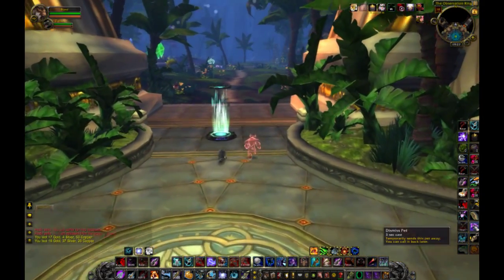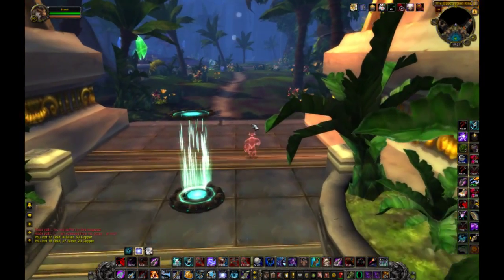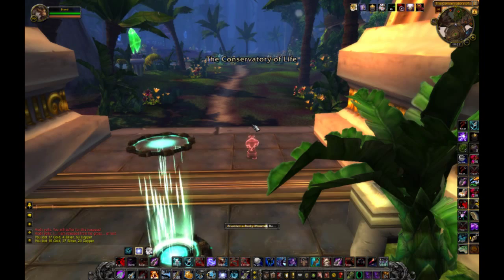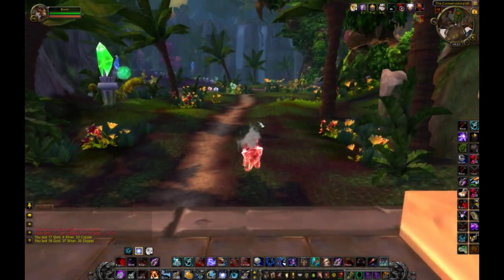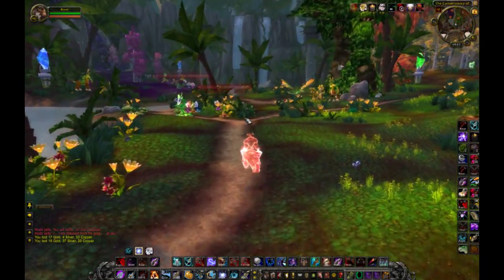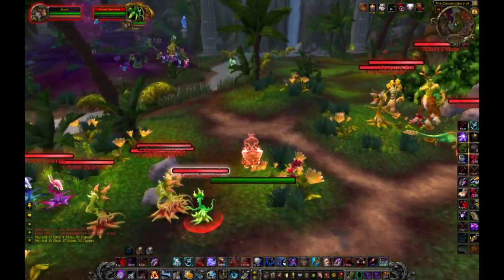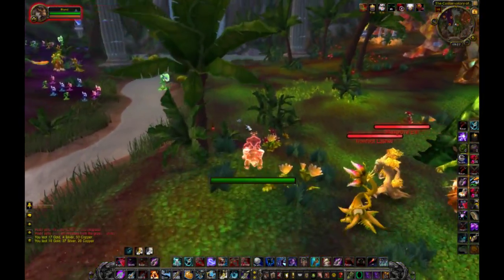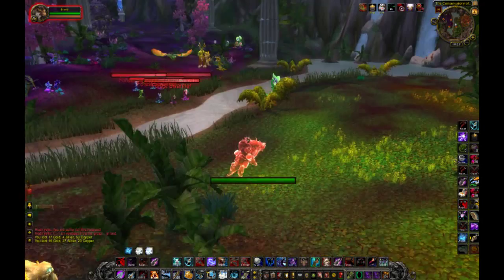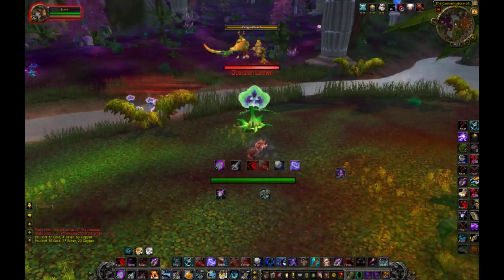For this boss, use the mount and just run in until you get near the boss, where you need to use Feign Death to get rid of the mobs around here. Use Feign Death, and this is the boss.